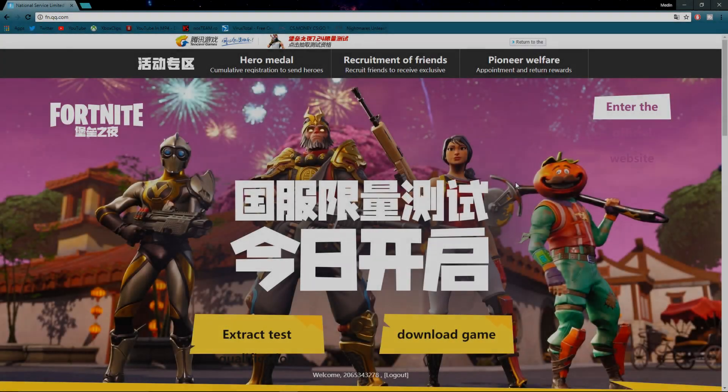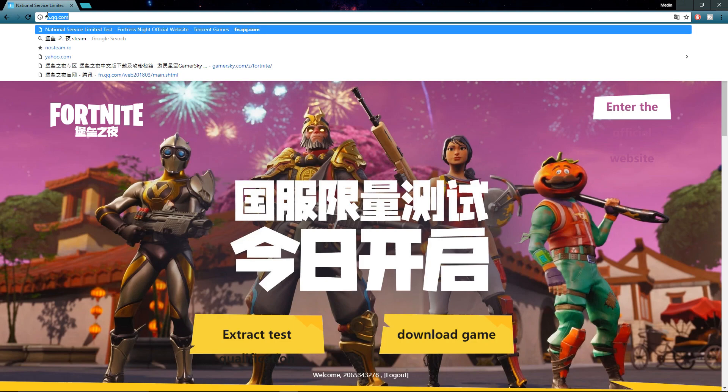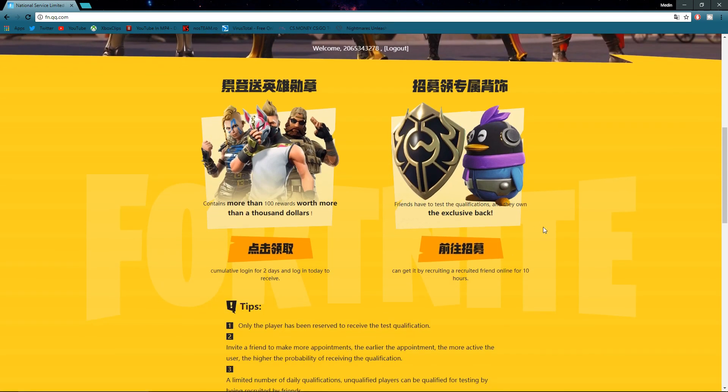This is going to be a very quick and easy tutorial. All you have to do is go to the official Chinese Fortnite website — link in the description below if you guys need that. Once you're on there, you're going to want to log in. If you do not have an account, there's a video in the description that shows you how to set everything up and claim the back blings and everything.